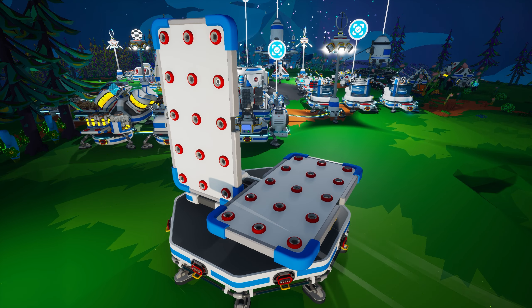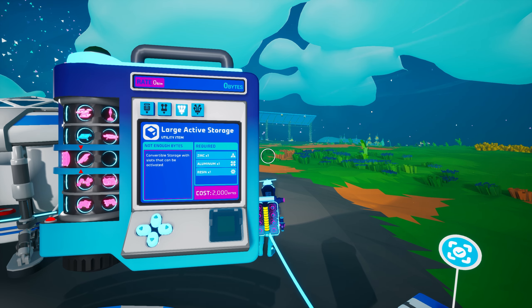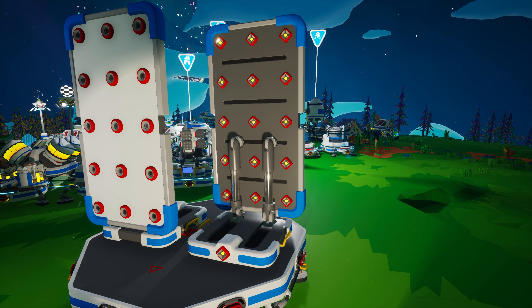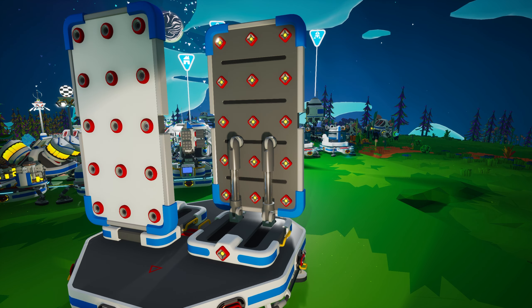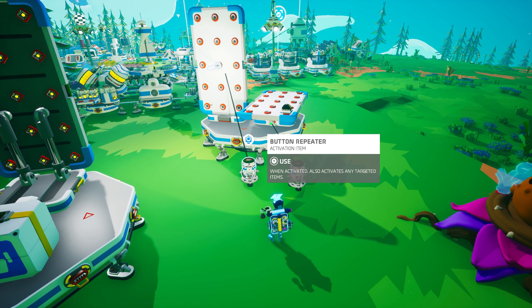The large active storage does not feature any medium tier two storage slots. Instead, it features 15 small tier one storage slots. It is unlocked in the research catalog with 2000 bytes and created on the medium printer from one zinc, one aluminum, and one resin. Similar to the medium storage, you can interact with the large active storage to raise and lower it. The base features what appears to be a single tier one slot, while the back side of the panel has what appears to be 15 more tier one slots — however, those are activation slots, not storage slots. These small slots are intended for use with various target pins from automation items. The one at the base can automate raising and lowering the storage itself, while the ones on the back of the panel allow for triggering items stored on the front.